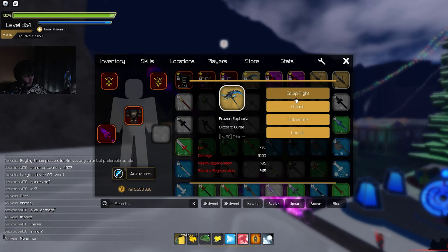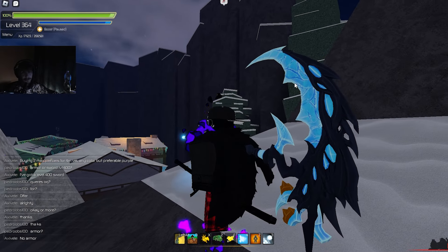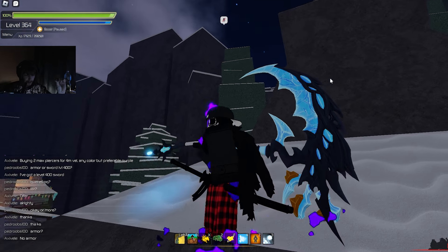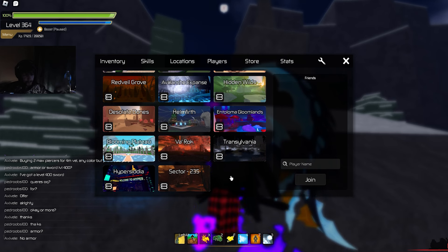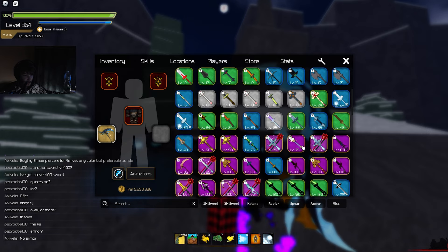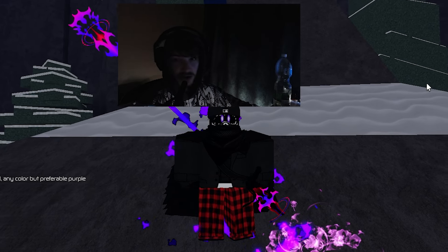One main problem I have is: what the hell have they done to Frozen Euphoria? It looked so good before, so nice and pretty, and now we're stuck with this. They got rid of the 12.5 floor and changed it for a new one which I still haven't seen yet. Also 50k isn't the highest damage anymore — they've changed it to 70k apparently.